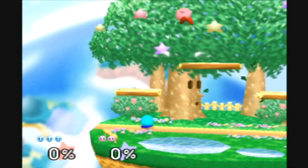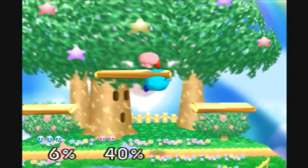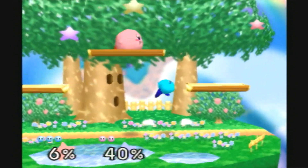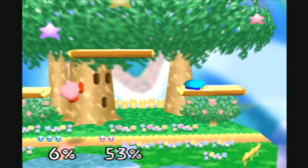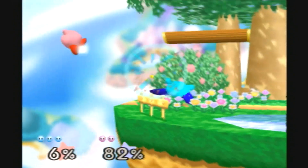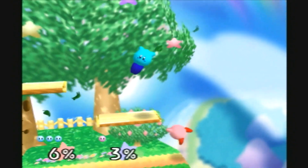Oh, that did nothing. Nice — I got three up tilts there. I love those up tilts, I think you get mad when you get caught in them. I tried to back air you there. Got a forward drill on you there. Back air. I'll just smash you right there. Camper — I was waiting for you to come up. Yeah, I was camping that ledge there.